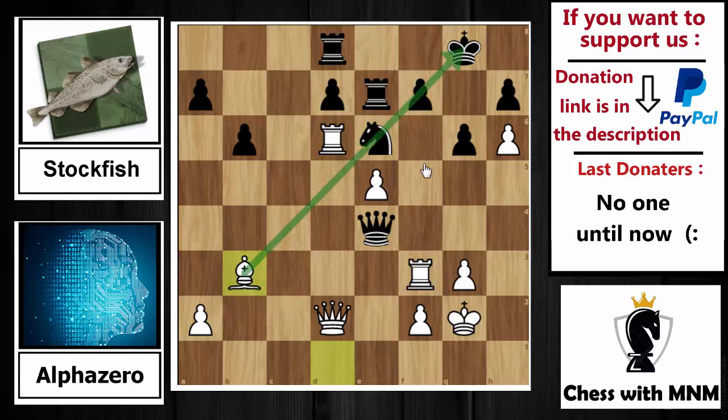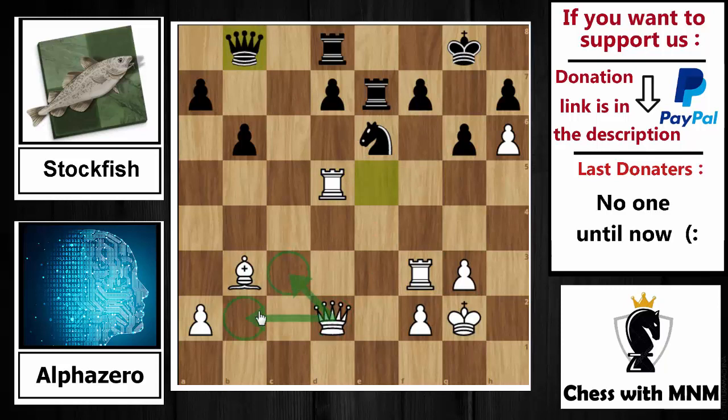Bishop to b3 — bringing the bishop back to that diagonal. Stockfish captures by the queen: queen capture on e5. Why did AlphaZero sacrifice that pawn? Because this pawn was closing the a1-h8 diagonal. Now that Stockfish has captured, that diagonal is open. The mission is to attack that queen and force it to leave this diagonal. AlphaZero plays rook to d5 — the idea: if you move your queen away from this diagonal, queen to c3 threatens queen to g7 checkmate, and it is hard to prevent that threat.